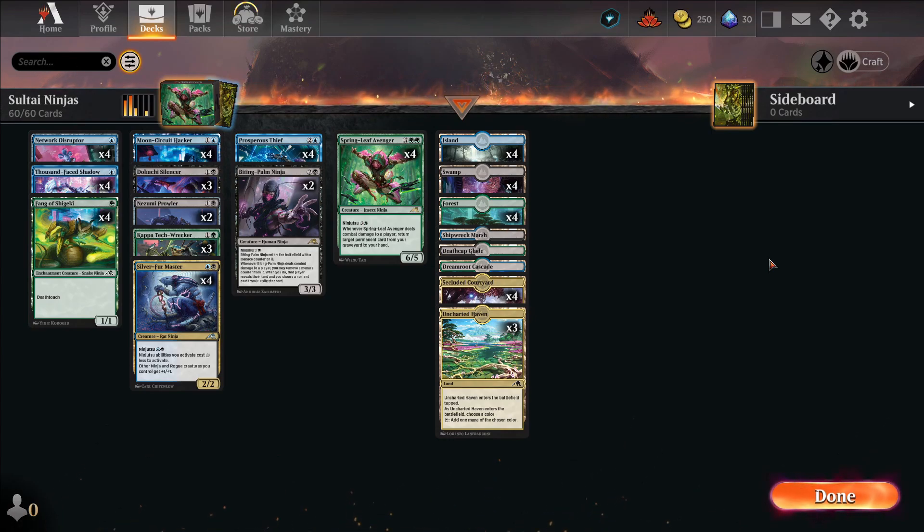The time has come to upgrade our Saltai ninjas — or from what it looks like, maybe downgrade. Actually, this deck was pretty good a few months ago because of one little card: Springleaf Avenger.